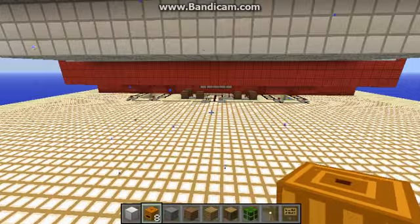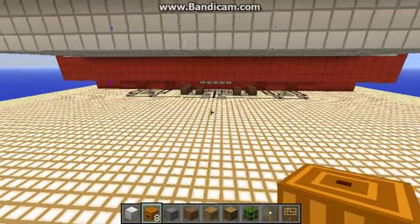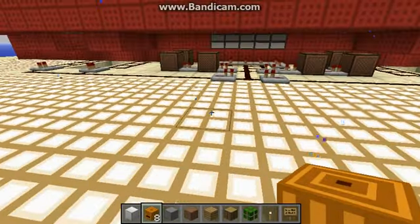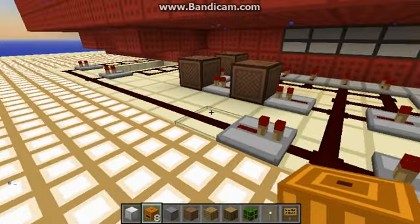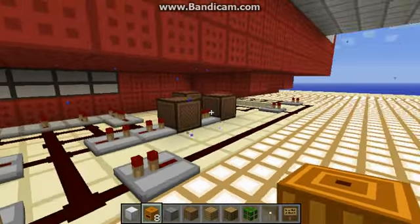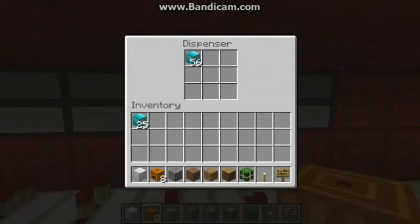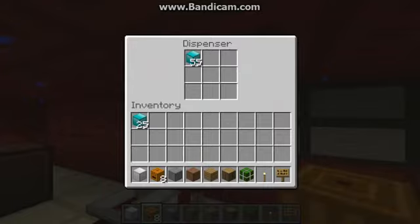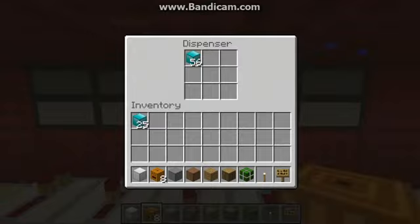So this is underneath it, apparently. It's like all the mechanics and stuff. These are the — it actually looks pretty simple. This course is probably a bunch of hidden redstone. I've got a lot of diamonds in this. As you can see, these are the dispensers that dispense all the stuff that you win.